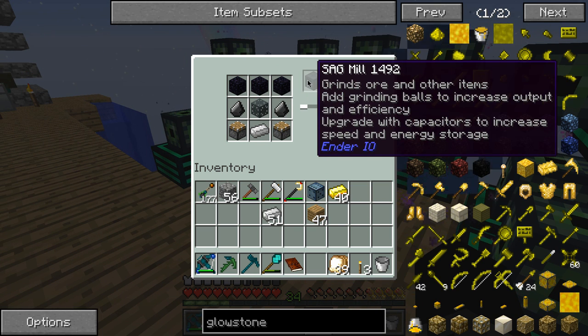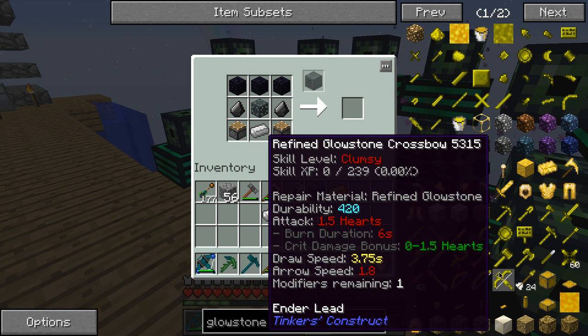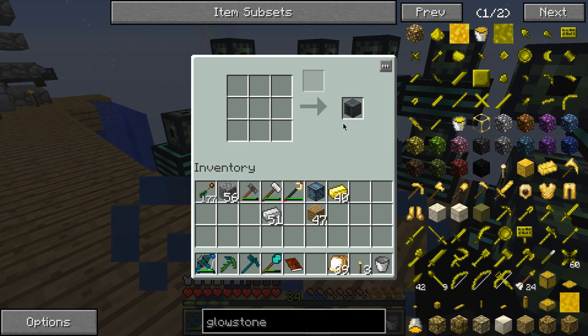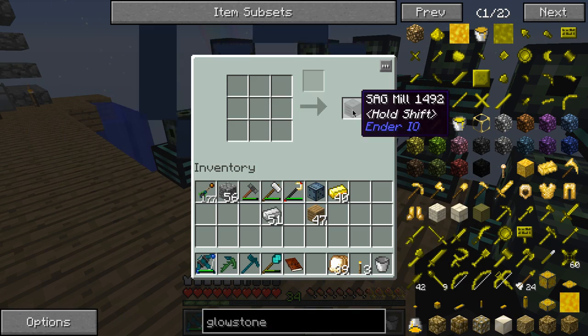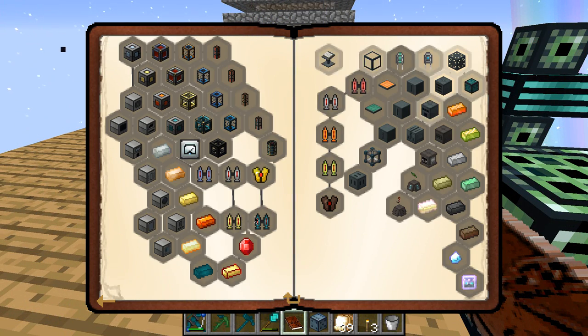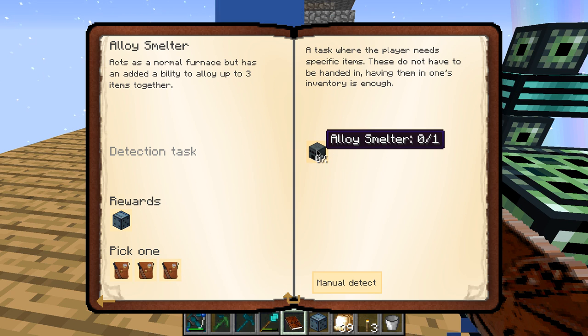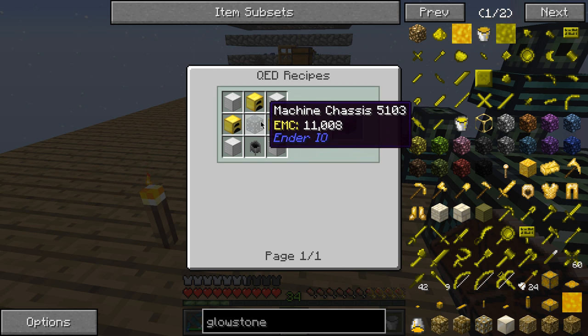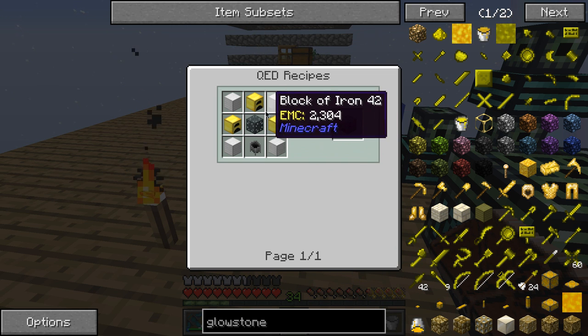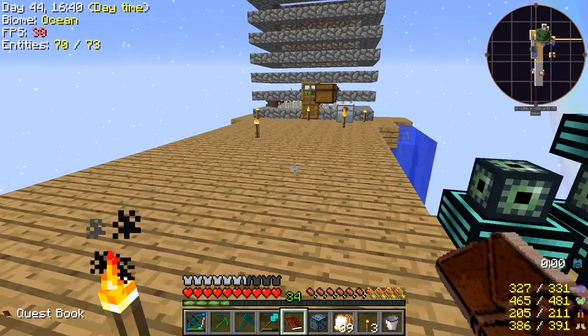Sag mill — nice. You can make groustone tools — they're not bad actually. Let's hand this one in as well. The alloy smelter — not too bad, I've seen worse. But we'll leave that for the next episode.